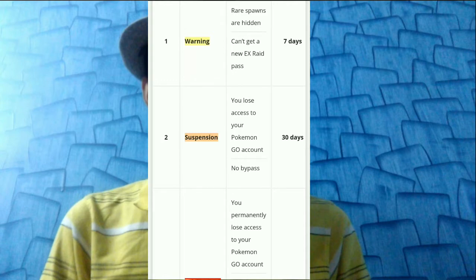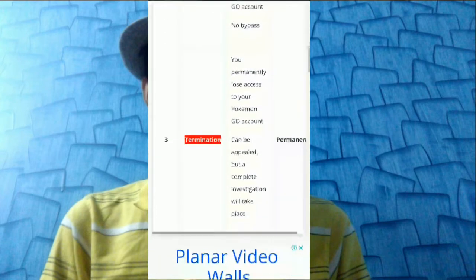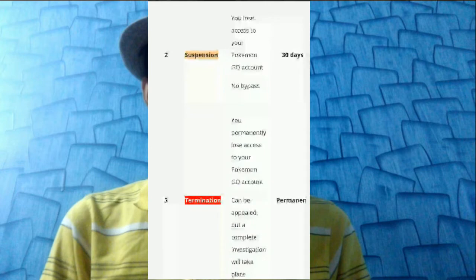This warning will last for seven days. After seven days, the warning will be removed from your account. But if Niantic finds you spoofing again, they will issue a suspension. That suspension means you cannot access your Pokemon Go account at all, and you cannot bypass it. It will last for 30 days — nearly one month.